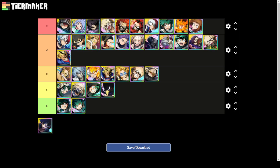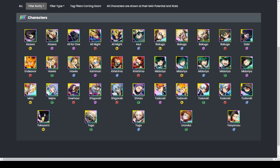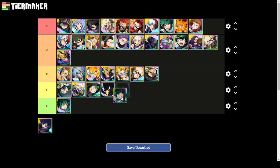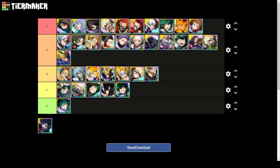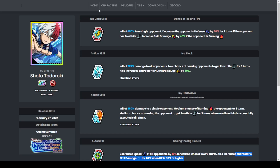Maybe I use green Todoroki too much and love him too much, but in my eyes he's just better. I might put this red Todoroki at low C tier — actually, around there. He can work really well in PVP, but for the rest of the activities you really need to land that frostbite or burn to get good results.